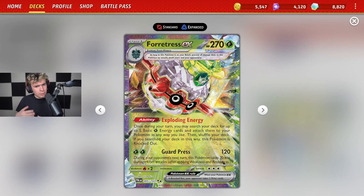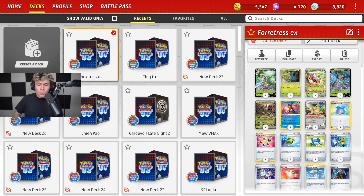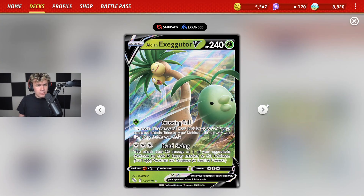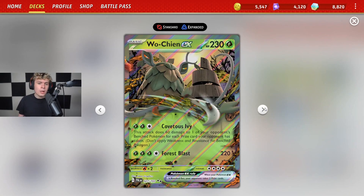Guard Press is not necessarily a super powerful attack that we're looking to use, but could potentially be useful at some point. Some of our attackers include Alolan Exeggutor — Headswing dealing 30 damage to one of your opponent's Pokemon for each grass energy attached to this Pokemon, pretty strong. We got Trevenant V with Shadow Claw, being able to discard a random card from your opponent's hand. It's going to be a great pairing with cards like Iono. We also have Wo-Chien EX with Covetous Ivory, going to be probably one of our main attackers, dealing 60 damage to one of your opponent's bench Pokemon for each prize card they have taken.